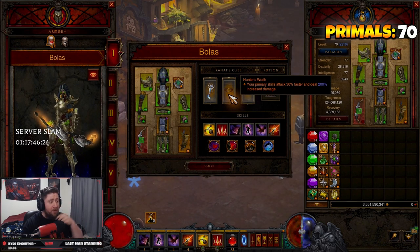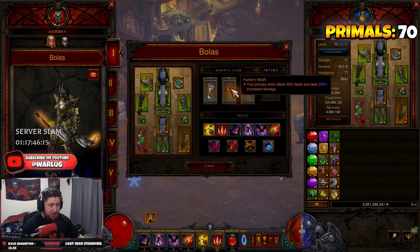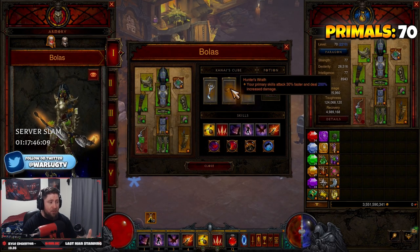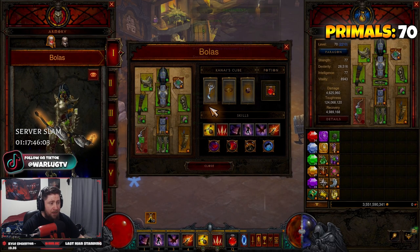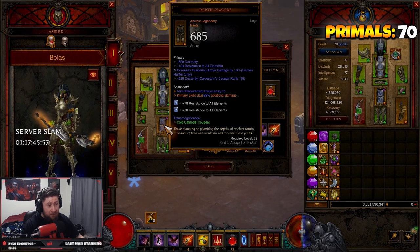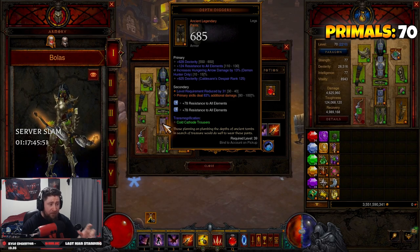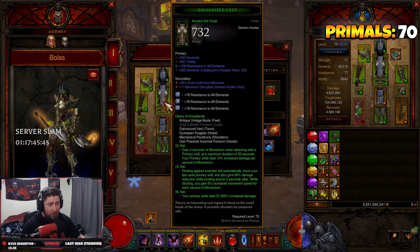We have Hunter's Wrath as our second cube item - 30% faster attack speed and 200% increased primary skill damage. Even with Guardians, we could swap the helmet and put Hunter's Wrath in, or put Depth Diggers in. The main reason I always do Hunter's Wrath in the cube - kind of a pro tip - is the damage increase from Hunter's Wrath is higher than from Depth Diggers. It's harder to get a max 200% roll, but putting this in the cube gives maximum damage. Then Ring of Royal Grandeur to pair Guardians with our Gears of Dreadlands set.